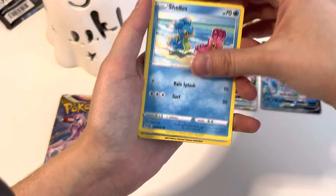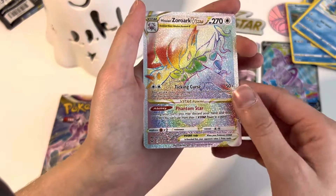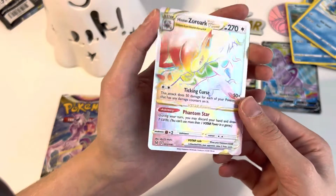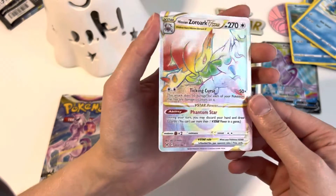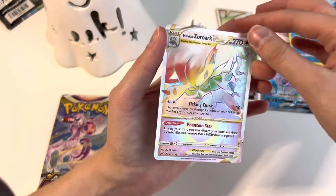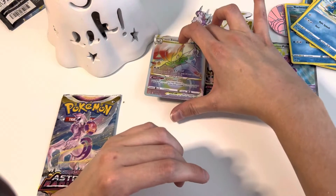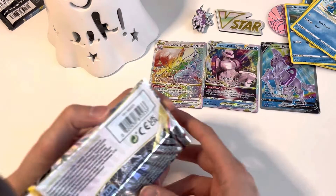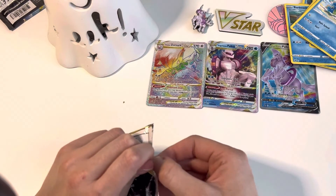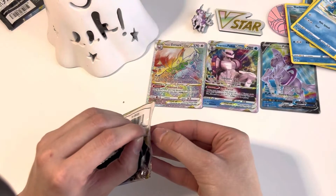We got the Leaf Energy, a Lost Vacuum, Cascoon, a Whirlpool, Fairy, Lickitung, Horsea, Shellos, Corliss, and — the rainbow rare Zoroark Hisuian V-Star! It's cool because I have the V but I don't have the V-Star. That is so sparkly. Well, this makes it all worth it — got to get our rainbow up there. I'm having quite trouble drawing Zoroark; I didn't know he was so hard to draw. I'll have to show you guys my little sketch of him.